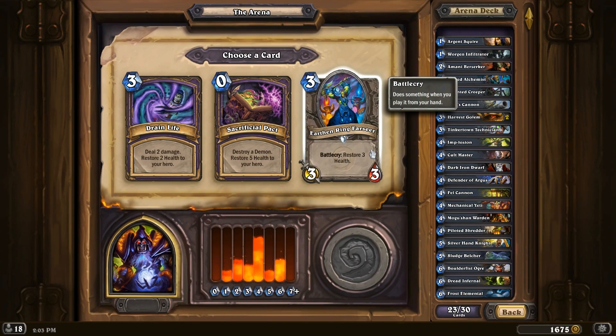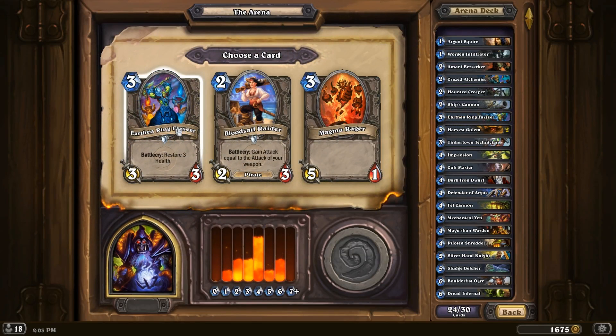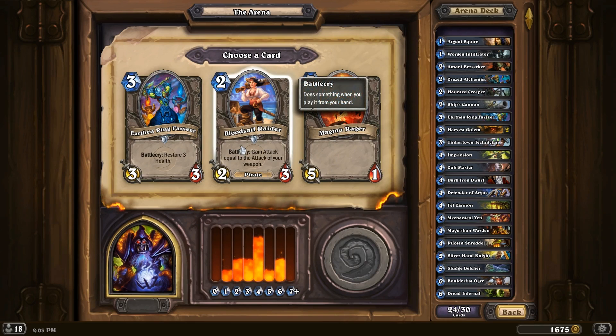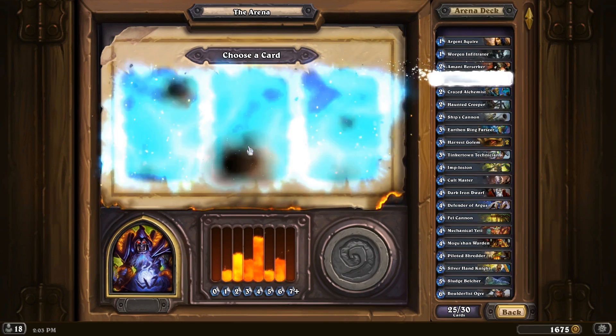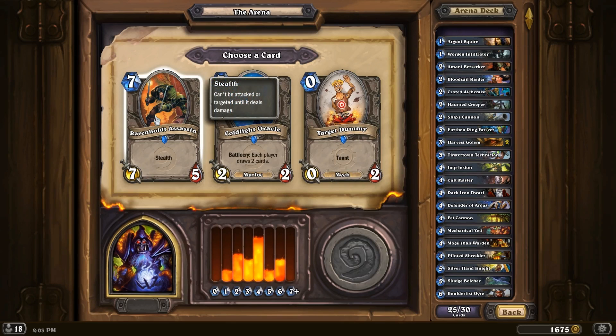Let's go with the Earthen Ring Faster here — it's a decent 3-drop. Actually, I have the Ship's Cannon, so that's some synergy with the Pirate. But how are we on 2-drops? We have only 4. Let's get another one. We're doing pretty decent on 3-drops already — we have 4 of them now, so it's getting pretty decent.